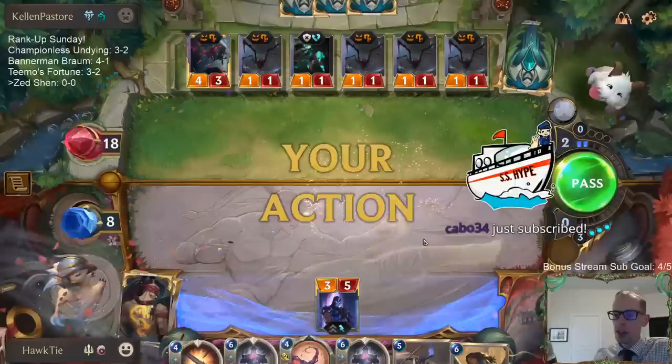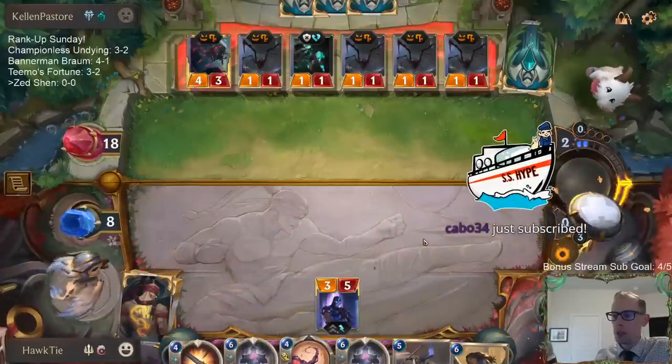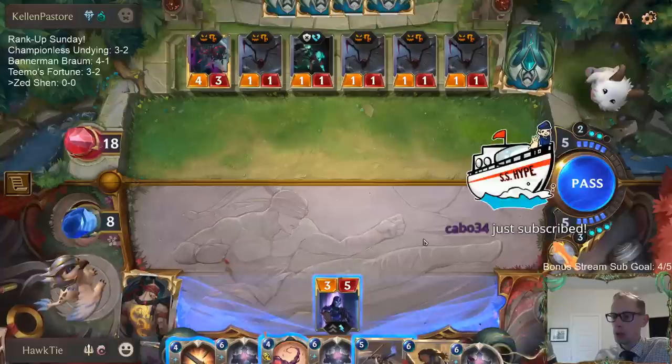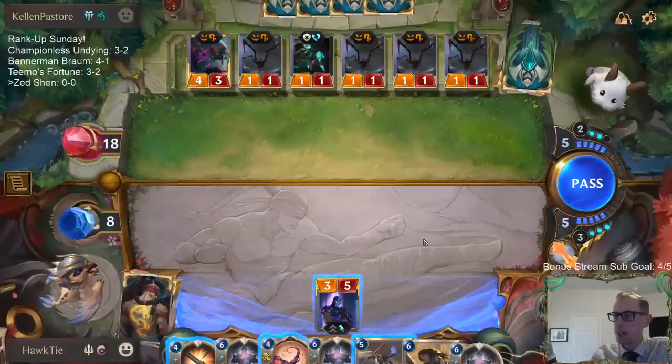We had three cards that cost four or more, and I mulliganed them all. Then every single card we drew cost four or more. Like, how crazy is that? What are the odds of that happening?